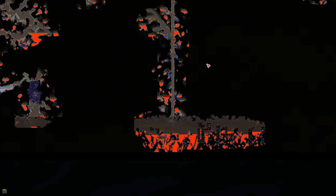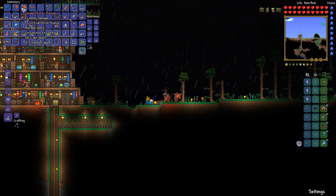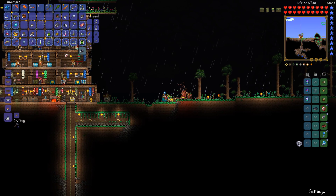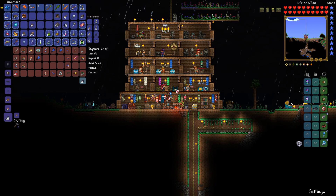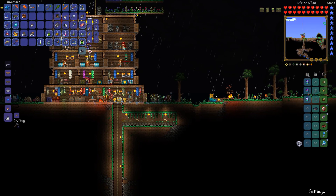Last episode we were down in the underworld, I got myself a full set of hellstone armor - molten armor. I made a fiery greatsword, a savage molten ham axe, molten pickaxe, and an imp staff because it's extra damage, why not? I used an obsidian skin potion, which is amazing if you need to get hellstone, because you can just sit there and swim in lava. What is not to love about that?